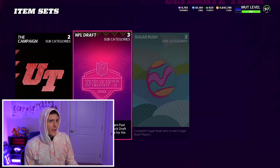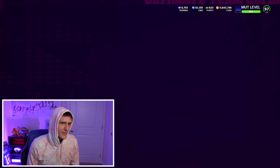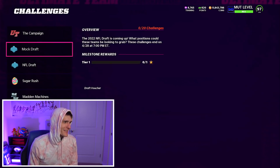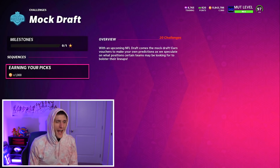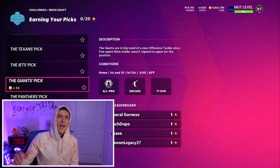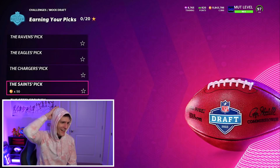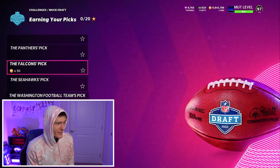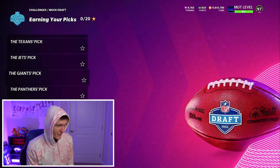To get these draft vouchers, you go into your solos. It's in the mock draft section — it's easy to see. I haven't done these yet, but I am going to. I want to take part in this and get all the picks correct. It gives you a choice of doing solos for each of the first 20 picks.